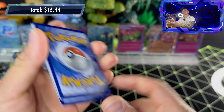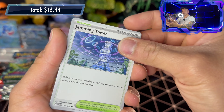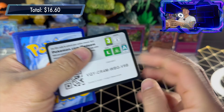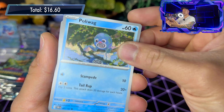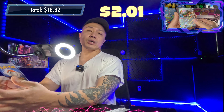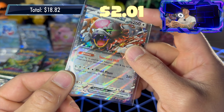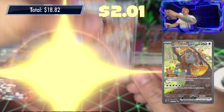Pack fourteen: steel energy, Flabébé, Timberton, Arron, Sandshrew, Tatsugiri, Feraligatr, Jamming Tower, Luxio reverse holo, Leavanny reverse holo, and Sinistea holo rare. Pack fifteen: basic psychic energy, Timberton, Spinner, Rack, Suicune, Growlithe, Poliwag, Eridops, Kyrian, Cramorant, Twacky reverse holo, Torco reverse holo, and Blood Moon Ursaluna EX! Definitely a playable card — kind of like a Charizard. It's got the Season Skill ability where energy costs less for each prize card your opponent has taken. I've seen a lot of decks use this card.